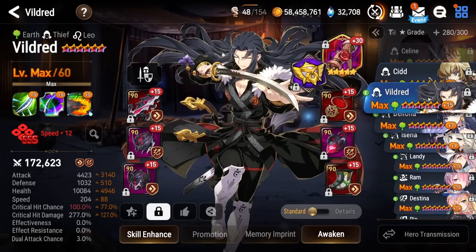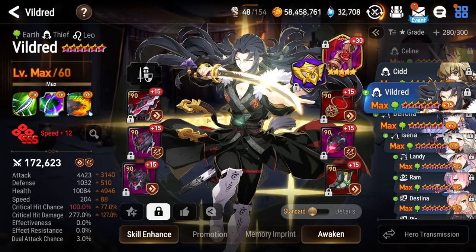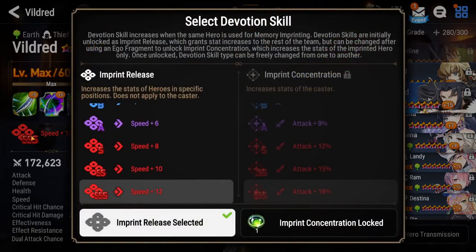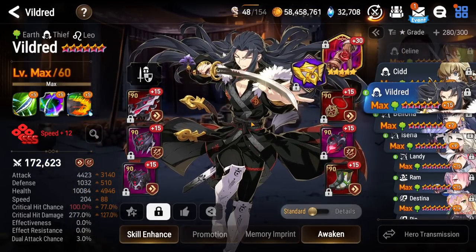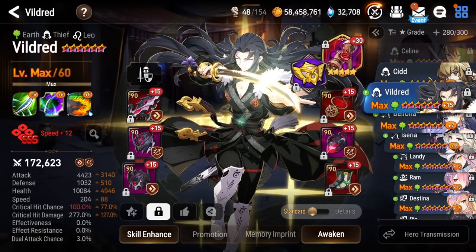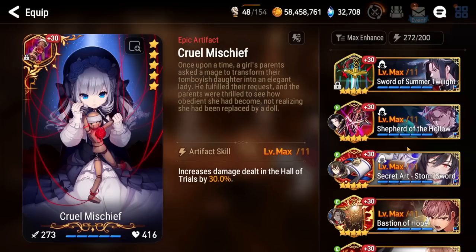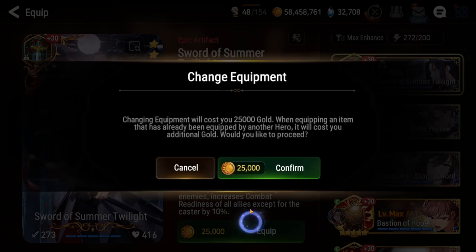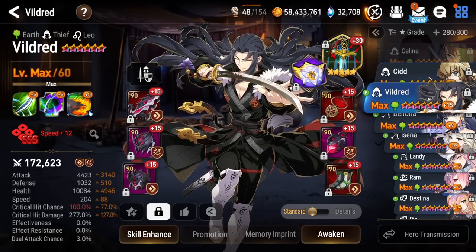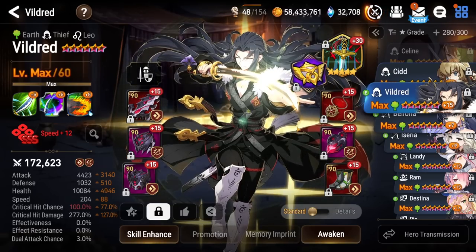Next we have Vildred — looking pretty nice with that attack stat. Back when I used to play speedier units, we went for a SSS Vildred for that plus 12 speed imprint. Currently he's on PvE duty — just kind of used him in last week's Hall of Trial with the Cruel Mischief, but typically he's on Summer Twilight artifact. He has extra damage dealt with his S3.